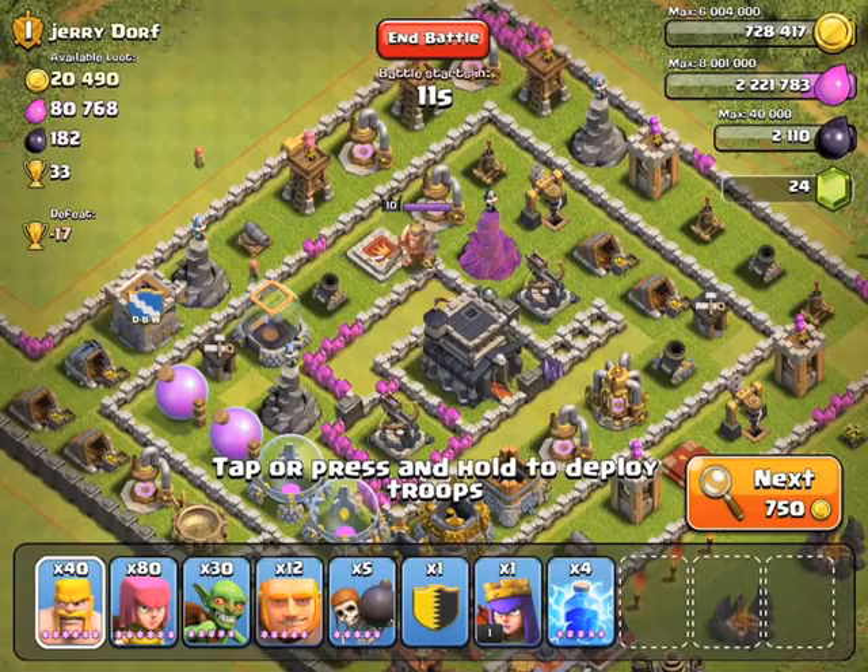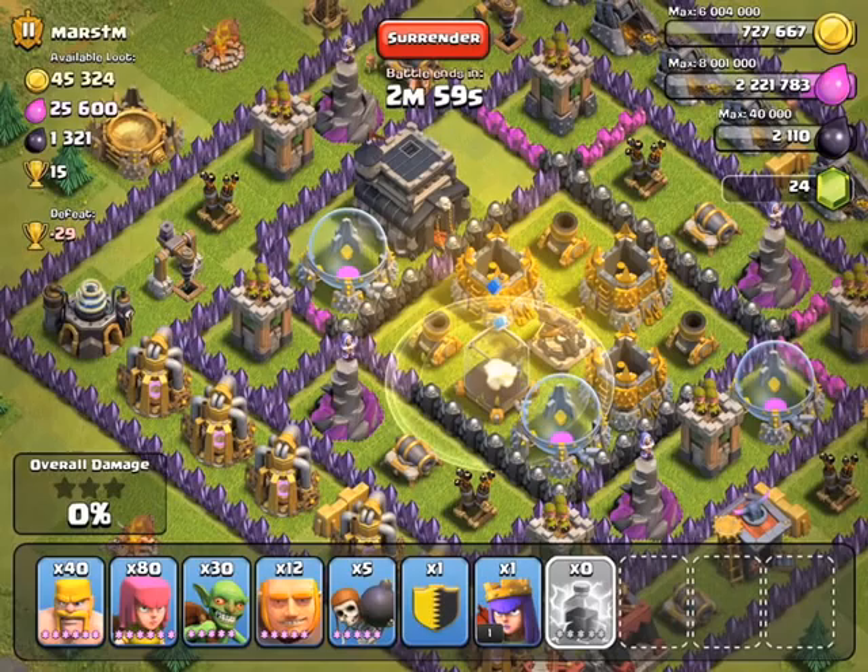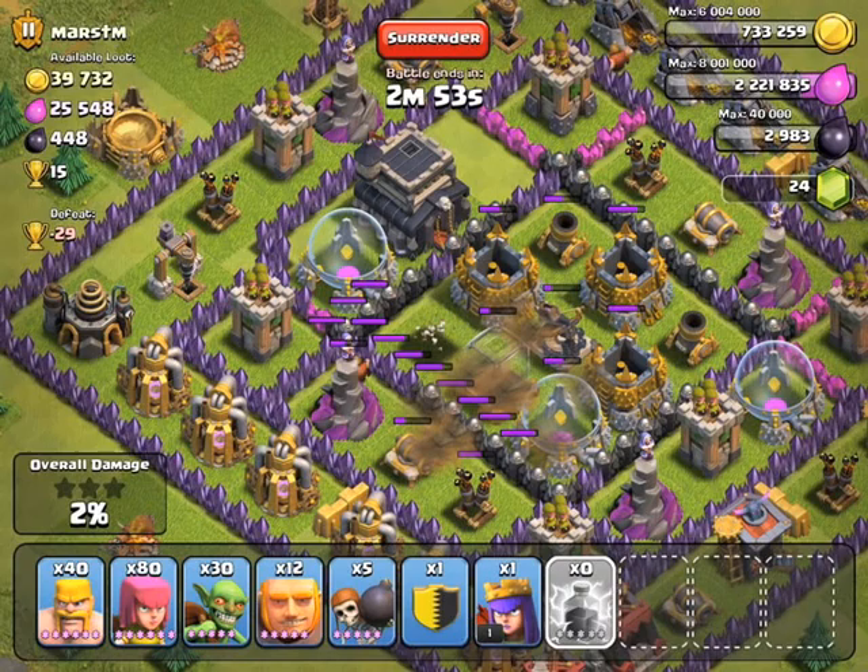Here's another example of a gemmer — level six dark elixir storage with level two walls, a level ten Barbarian King with level two walls, and two expos with level two walls and one level seven wall, which I don't understand.